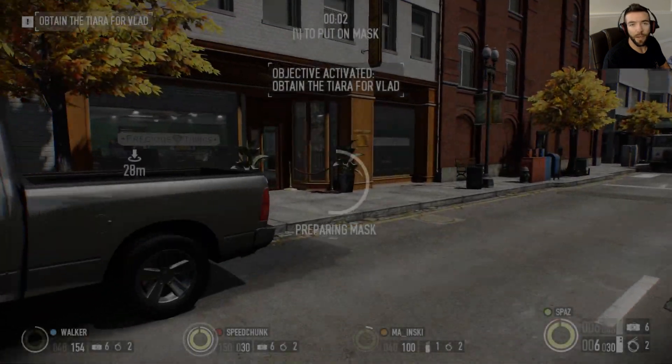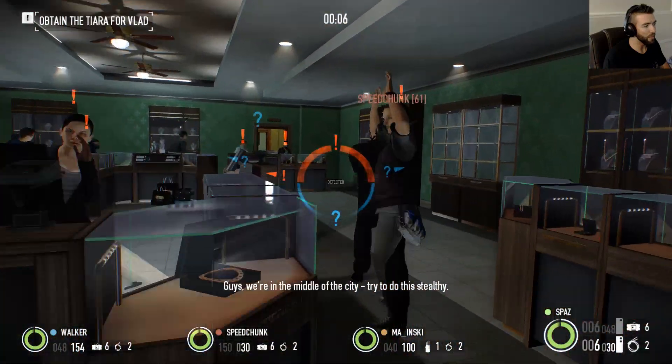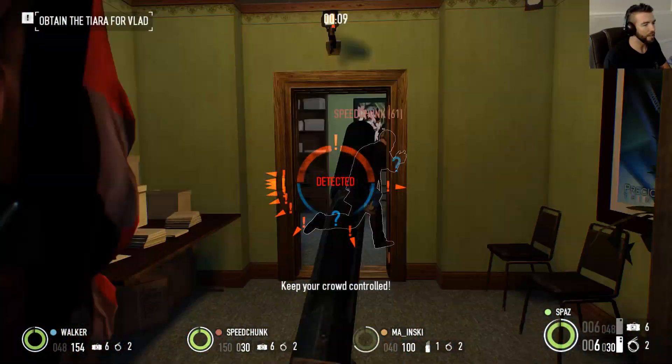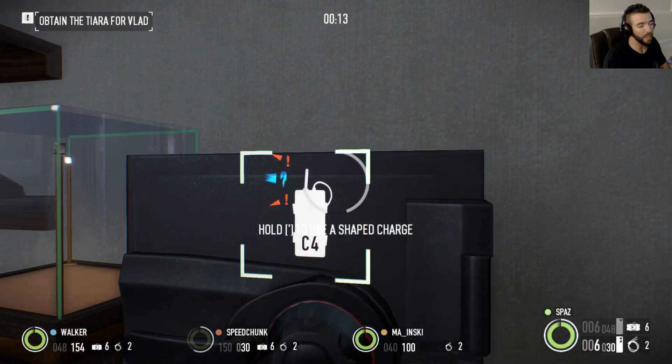Alright guys, here we go. We're going to do the Ukrainian mission really quick. It's a throw on the mask, run in — sometimes there's a guard in here that you have to knock out — but outside of that, you just run to the back and put C4 on these safes, look for the tiara, and get out.